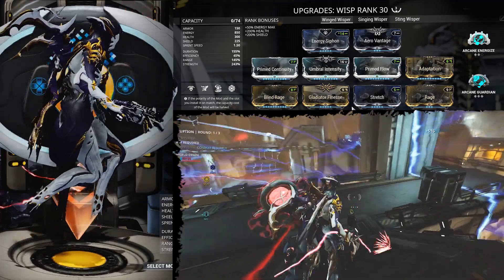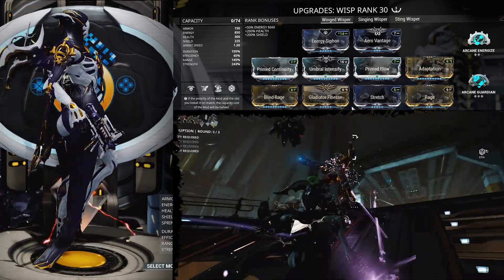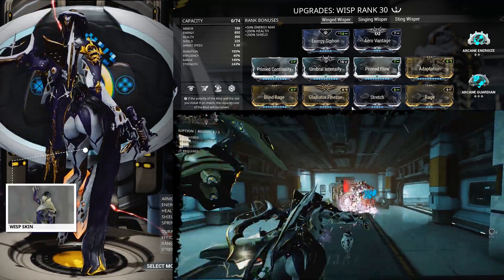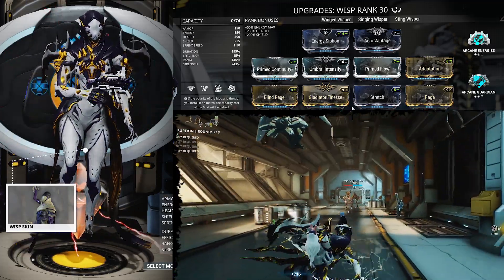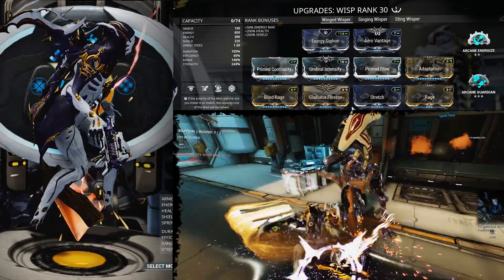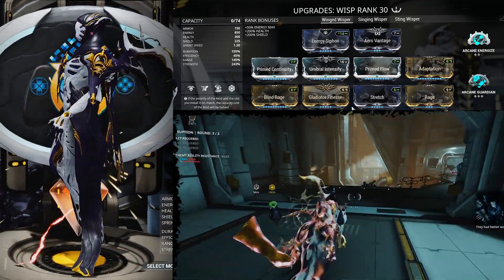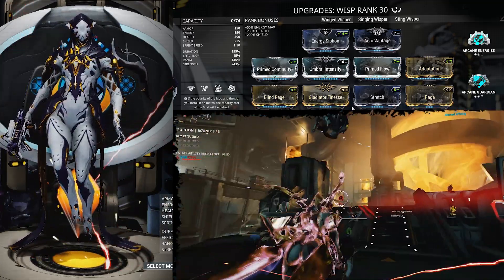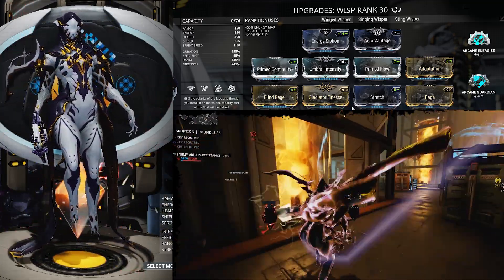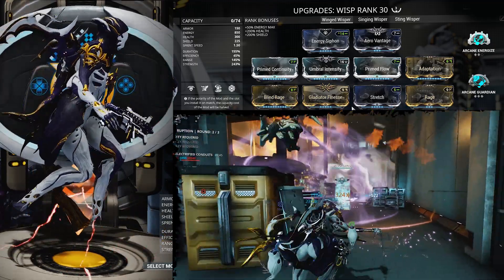One of Wisp's interesting facts is that most of her abilities cost very low energy and she has a huge energy pool to drain from. That's why I went with Gladiator Fitness and Rage — kind of to build off that as a defense structure. With Adaptation, she's very hard to kill. You tie that in with her first ability, Reservoir, and cast the Vitality Mote, Haste Mote, and Shock Mote. Those you only have to cast once, then you can always return to them and get your duration back up.